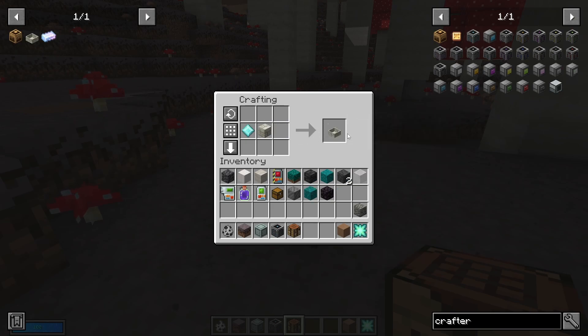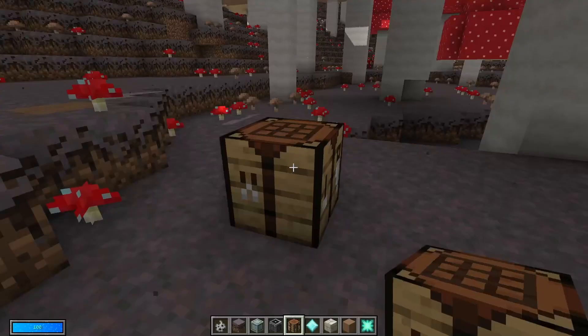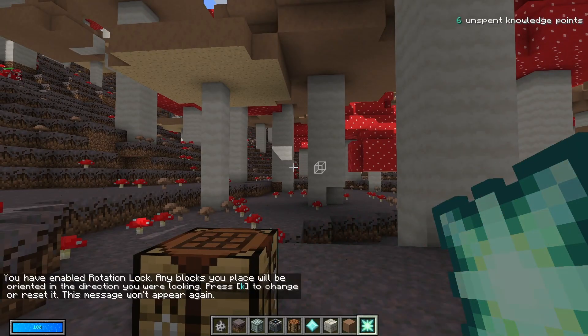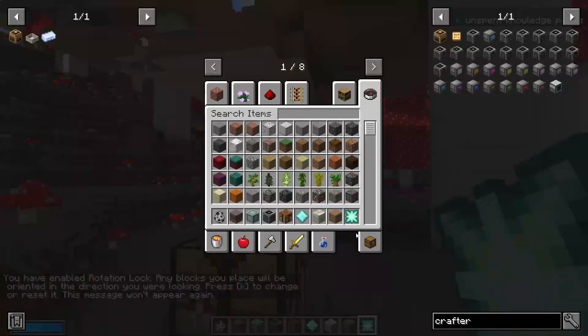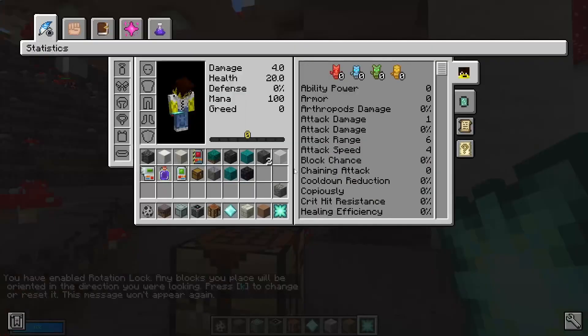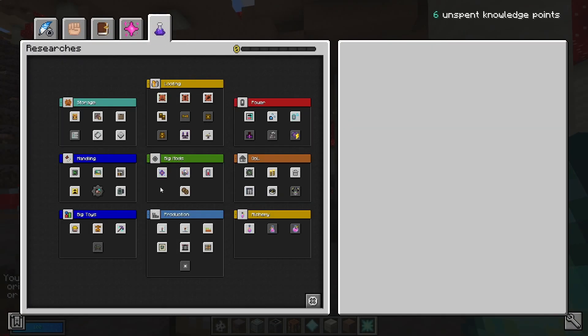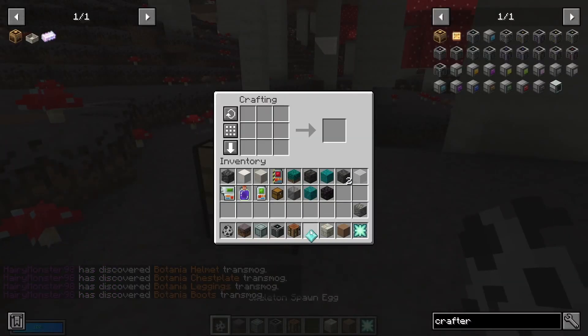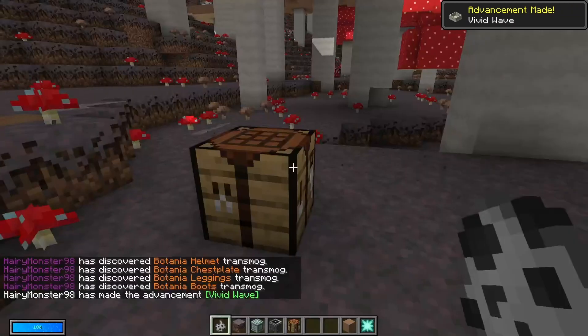It shows me the recipe but won't let me craft it because I have not yet researched Botania. But if I went and unlocked Botania to research, I should now be able to craft it — and now it's let me craft it. So that's how the research system works.